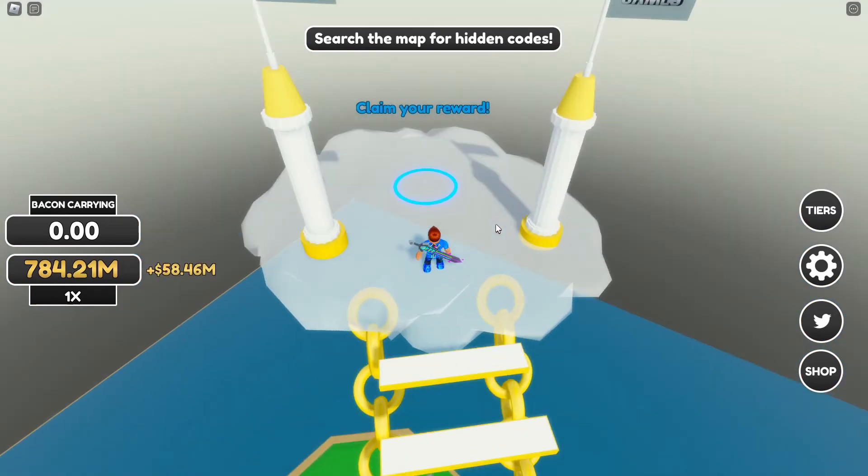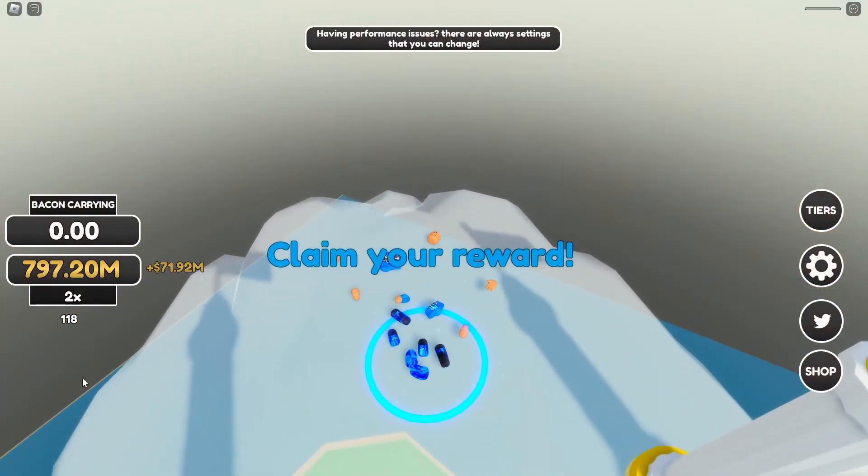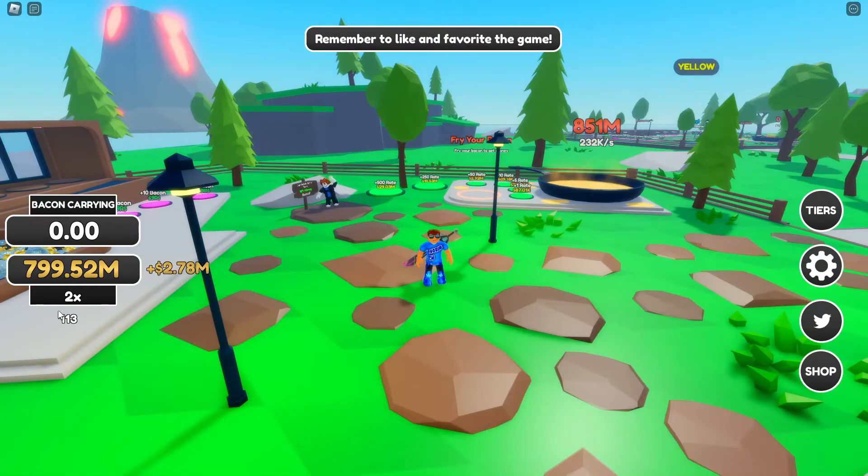Once you've done that it's just the home run — the last couple of steps — and then you get to claim your prize. When you do claim your prize, you walk into the blue circle and this will actually kill you. It's designed to kill you to put you back on the ground floor in your own little lobby area, but you do actually keep the two times sell. You'll see me die but the timer will go up to two times. I've got my two minute timer, two times sell, and when I'm back in my own area I've got the two times sell rate counting down from 120 seconds.